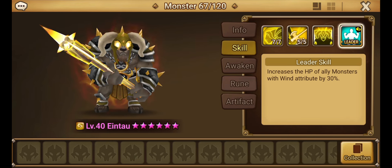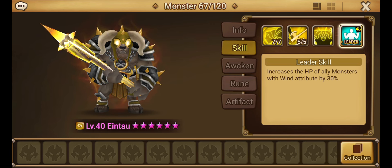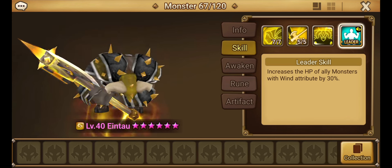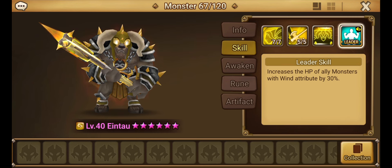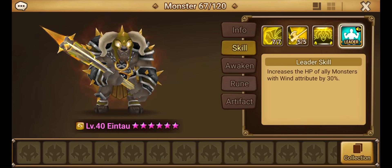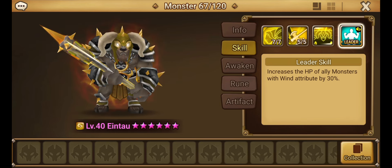We're going to be giving one of these monsters respect today and that's Aintao, the Wind Minotaurus. I saw him sitting in the monster storage and I was like, you know what, your kit looks interesting. Let's see what we could do with it, and I built him. We're going to go through skills, info, runes, and then run into a couple battles.